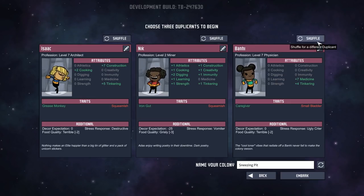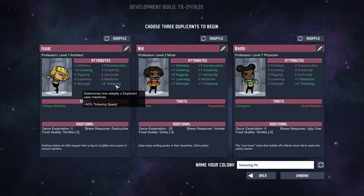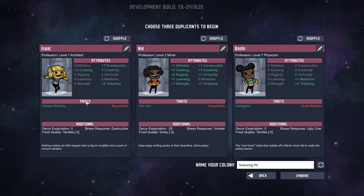For those who are new, you have your attributes — essentially how good your duplicant is at doing certain things. Over here on the right I am very good at construction, which should be quite nice early game for building things faster. Cooking is always nice since everybody has to eat, and tinkering — having plus five tinkering didn't seem like a bad thing. All of our duplicants have traits: everyone has at least one good and one bad trait. I have Grease Monkey, which is why I have plus five tinkering, and Squeamish — my negative trait — which means I can't perform the job of aiding. Nick is also squeamish, but squeamish is one of the better negative traits. Nick also has Iron Gut so he'll never get diarrhea no matter how much he eats.